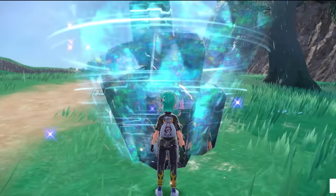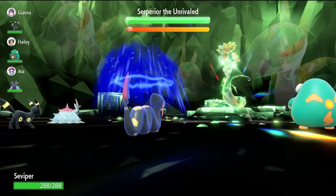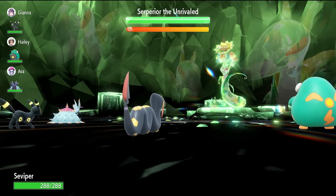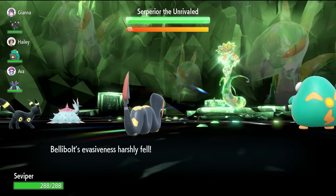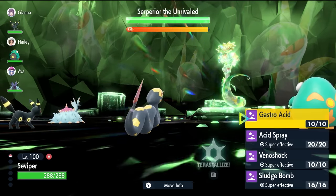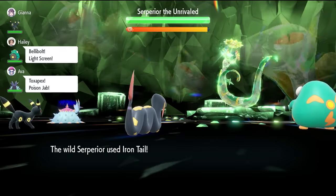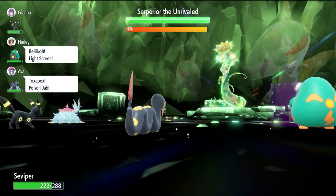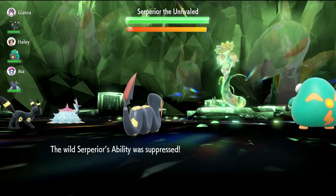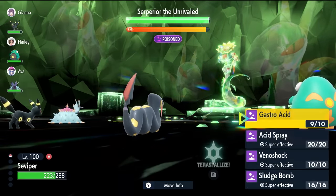Now let's get into the battle and show you how easy it can be. Turn 0, you're going to see the Superior go for a Sweet Scent — that's going to lower our evasiveness, making those lower accuracy moves hit us 100% of the time. You don't necessarily need an Intimidate user on your side of the field either; it doesn't make any difference. Turn 1, we're just going to lock in with Gastro Acid, which will nullify the ability on Superior's side of the field — that Contrary ability. So anytime it goes for a Leaf Storm, rather than getting a boost, it will actually get a drop, making it weaker and easier for us to deal with.